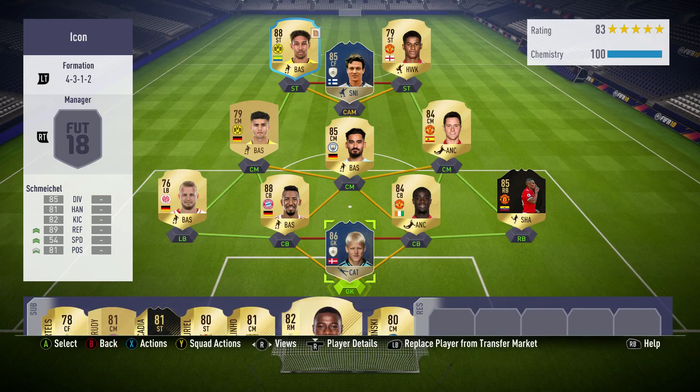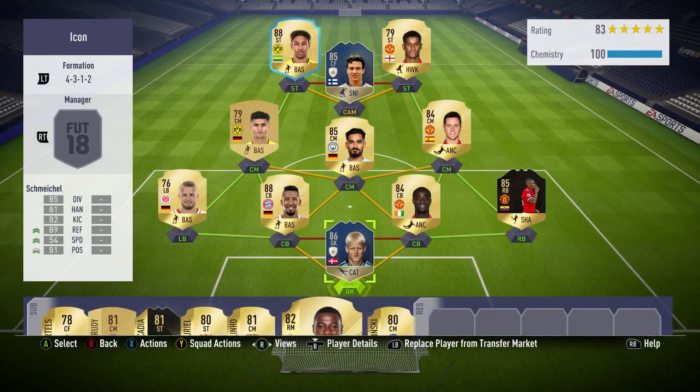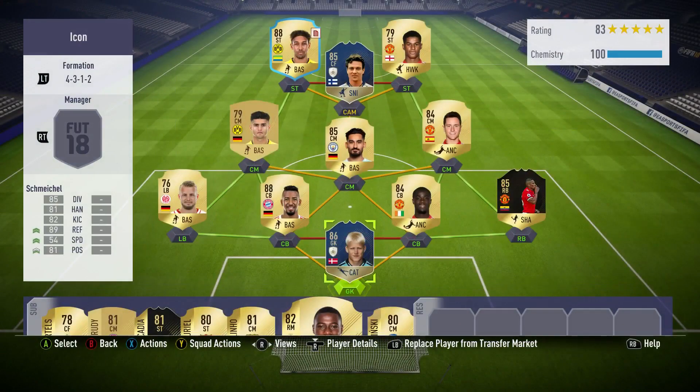Yari Litmanen — this is the squad we did use him in. It's a 4-3-1-2, the first time I've used it this year and I was actually quite happy with how it played. In the net we've got Peter Schmeichel, cost me 300k. There is another review coming out on him very, very shortly, so stay tuned if you'd like to see that.